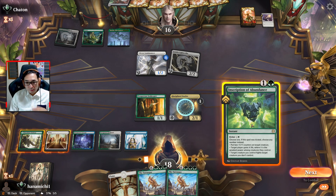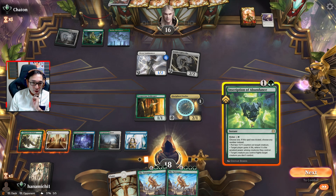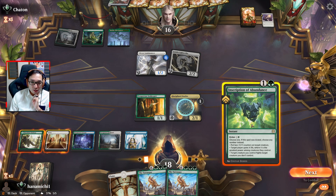They might have a protection spell. So how do we want to do this? Now if I use the Discipline Duelist to fight, I will lose my shield counter. I don't know if that's something I want to do.